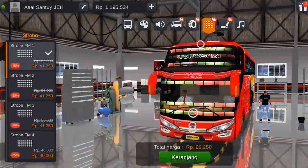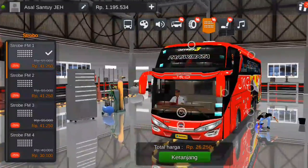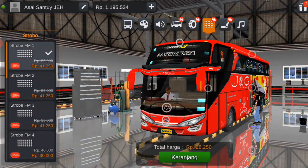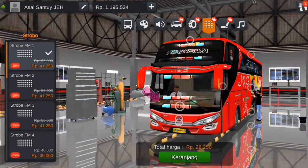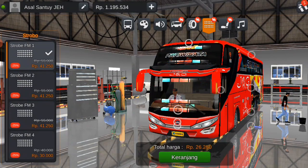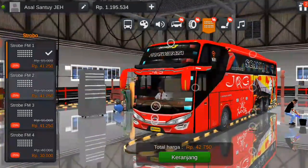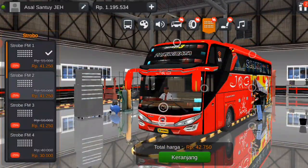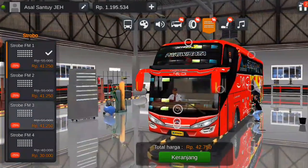Kalian masuk saja ke bagian garasi dan kalian klik yang strobo. Ini adalah untuk strobo yang nomor 1. Caranya kalian klik saja bagian depan kaca ini. Nanti akan muncul tampilan strobo nomor 1 seperti ini. Dan untuk modul strobo yang kedua, ini seperti ini — agak berbeda, agak cepat.